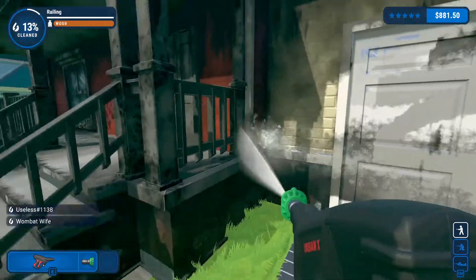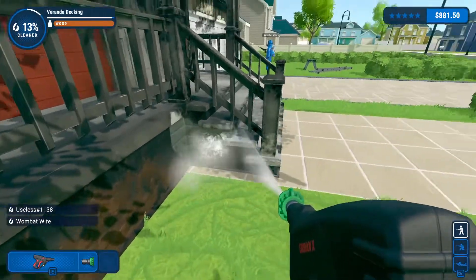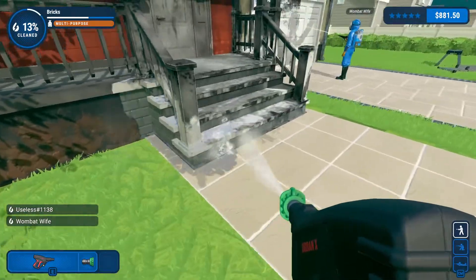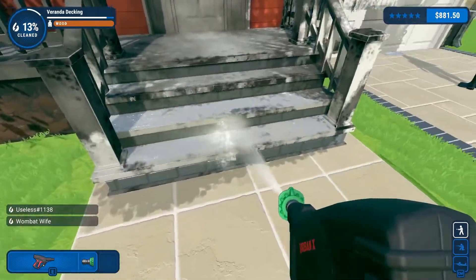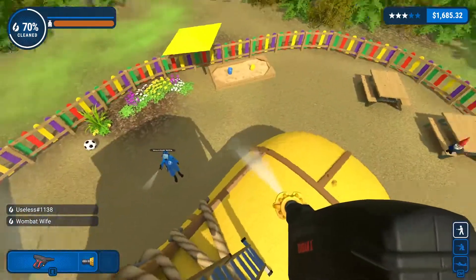Various objects are of different materials and have varying levels of dirtiness that require you to adapt accordingly. For example, basic dust easily washes off with lower pressure, but things like rust require either metal cleaner or a high-powered sandblaster style of cleaner to strip it down. As locations grow in complexity and particularly height, you'll be given new tools.